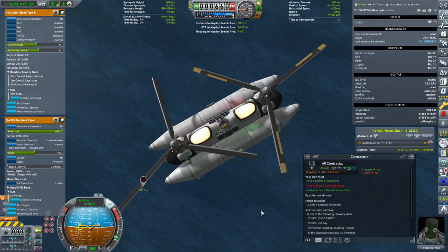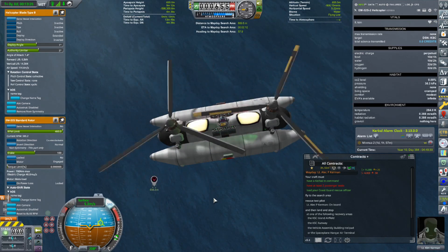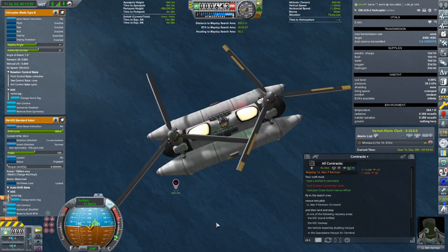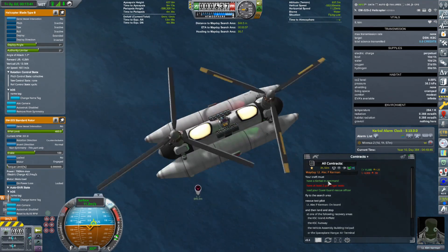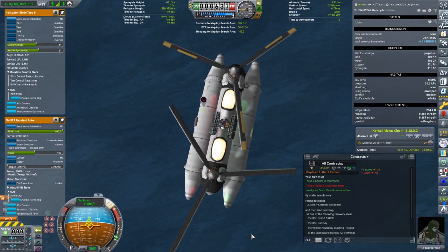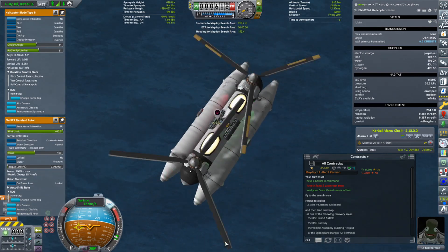We'll pick up Alec P down there, and I'm going to eat this loss. By the way, I did not forget about the Min Mus 2 - those are my three landers on their way to Minmus. If you look at the alarm clock, they do have a mid-course correction set up at the end of the last stream, coming up in a day and two hours. Also worth noting - I only have three hours and 54 minutes left on this contract. They do expect you to perform the rescue within a day of picking up the contract, so you have to be ready for that.